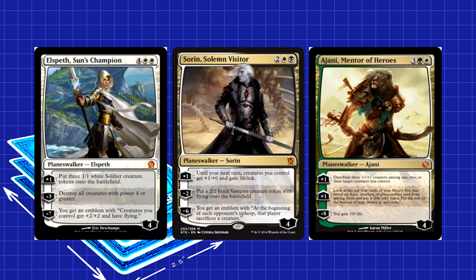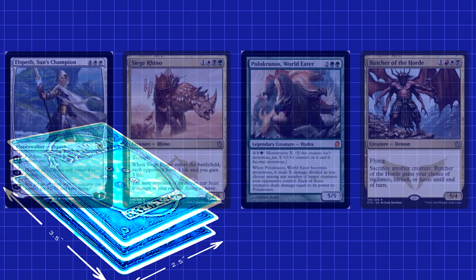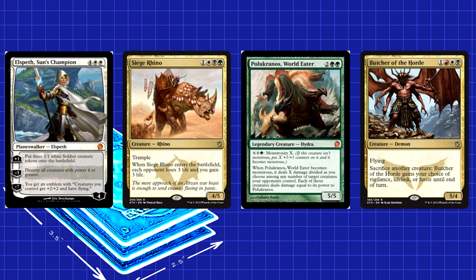The Planeswalker package is also packing a lot of heat: three Elspeth, Sun's Champion, two Sorin, Solemn Visitor, and two Ajani, Mentor of Heroes. That spread is a true nightmare to fight against. Elspeth has proved her viability for almost a year now. With Khans coming out, she has a whole new level of value. Her middle ability has newfound destructive capabilities — it destroys other Siege Rhinos, most anything in Green-Red Monsters, Butcher of the Horde, the list goes on. Even without that, her first and third abilities are far from useless. Elspeth is just a great all-around card that is hard to deal with without losing value.